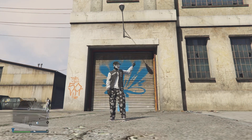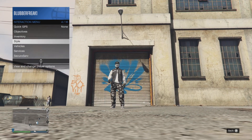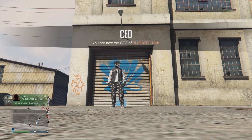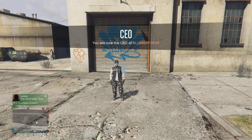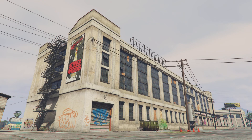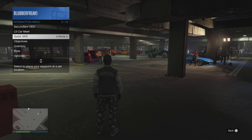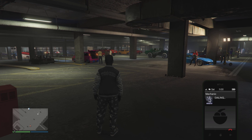We zijn weer bij het mooie gebouw, we zijn bij het gebouw waar we weer heerlijk kunnen merchen. Als het goed is dan registreer je je eerst als CEO hier voor de custom shop, de LS Customs. Als je dat hebt gedaan dan ga je naar binnen en dan open je je telefoon. Vervolgens ga je naar je mechanic en je roept de auto op die je wil gebruiken om de mods van af te halen.